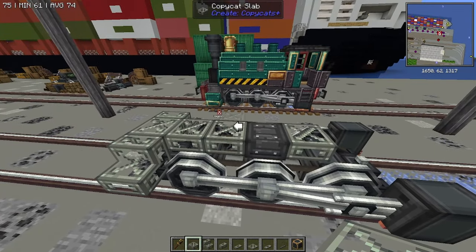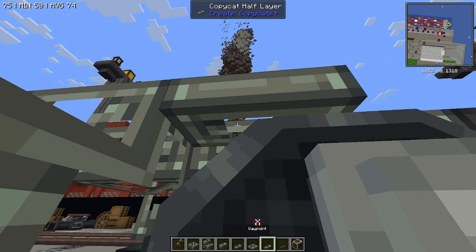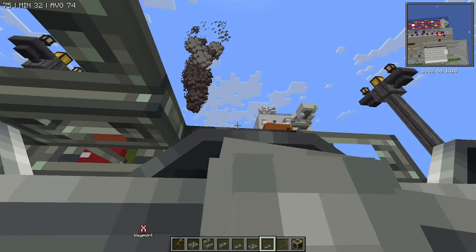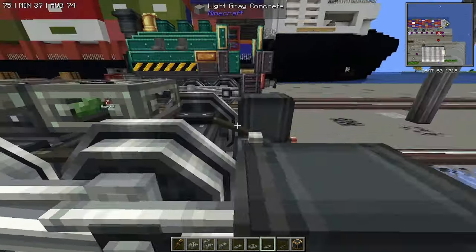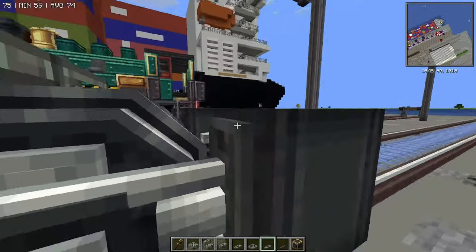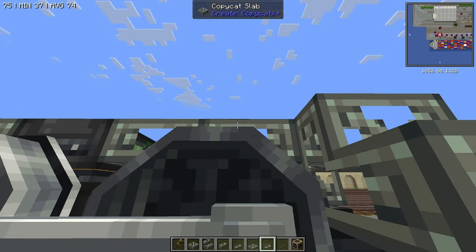The next thing we want to do is grab ourselves a copycat half layer. We're going to come in here and just crouch, click twice, click once, twice, once, twice, once — and yeah, twice, once, like so. And we'll just repeat that on the other side.